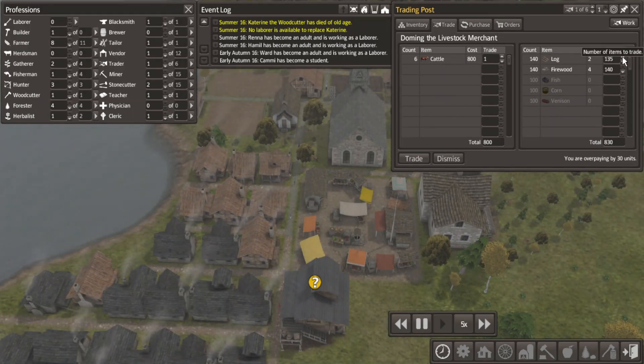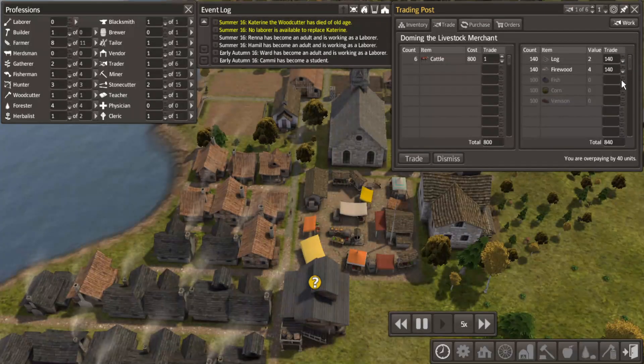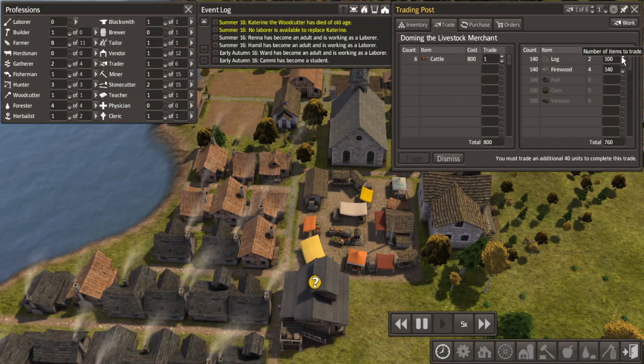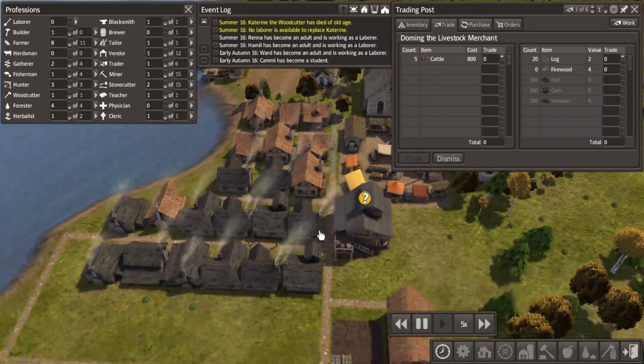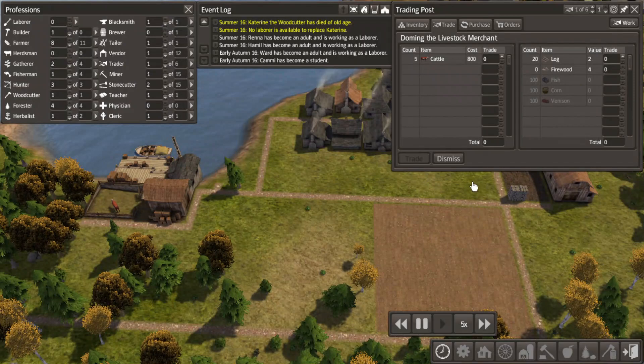Let's go! Well, overpaying by 40 units - let's take off some of that. We did it! Okay, so let's make a little cattle pasture. I wouldn't mind getting a second one, but I don't know if that's going to happen in time. I don't know if he's there for a certain amount of time or what.